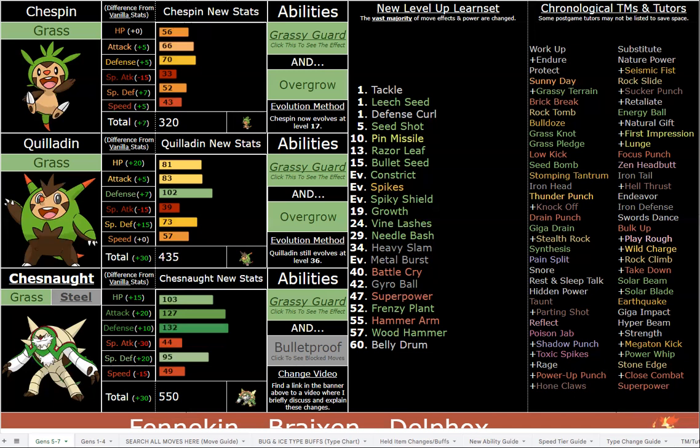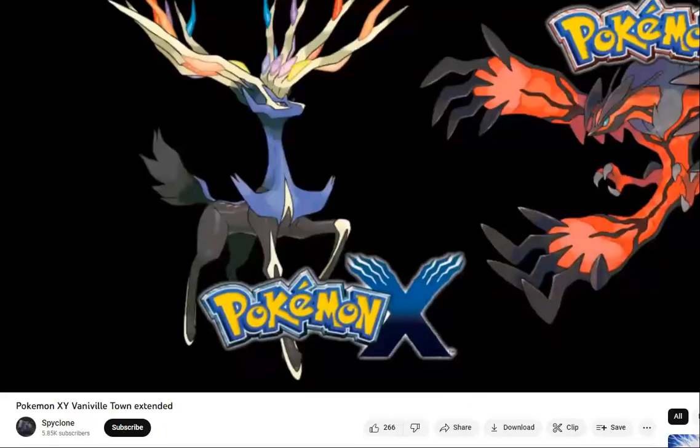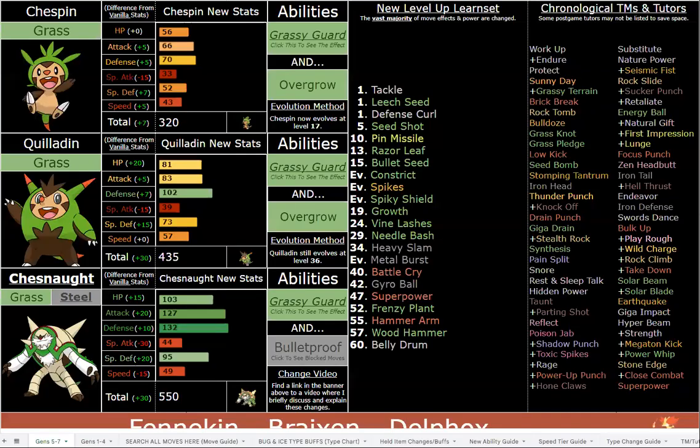There are other Grass/Fighting types in the game — not a lot, but more than there are Grass/Steel. Grass/Steel is unique to Ferrothorn, while Grass/Fighting includes Breloom, Virizion, and then there was Chesnaught. There's going to be one new Grass/Fighting that isn't Chesnaught, so that is three total. Grass/Steel is a significantly better defensive typing than Grass/Fighting, of course. I also think it fits Chesnaught relatively well — I understand Fighting is a very fitting typing for him, and I'm not going to deny that.